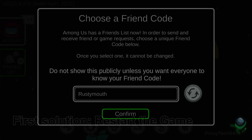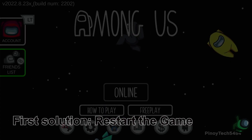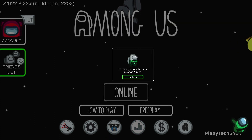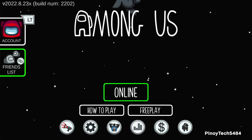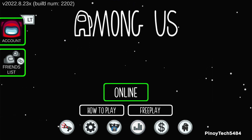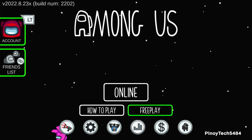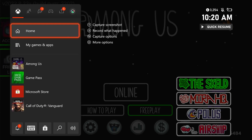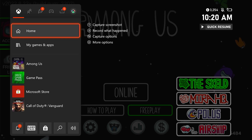First solution: restart the game. Sometimes there are game crashes that leave some services of the game running in the background, so when you try to open the game again it just won't load. In such a case you will need to force quit the game, and if it's just a minor technical issue then it might be enough to fix the problem. Here's what you should do: press the Xbox button on your controller to view the side menu.